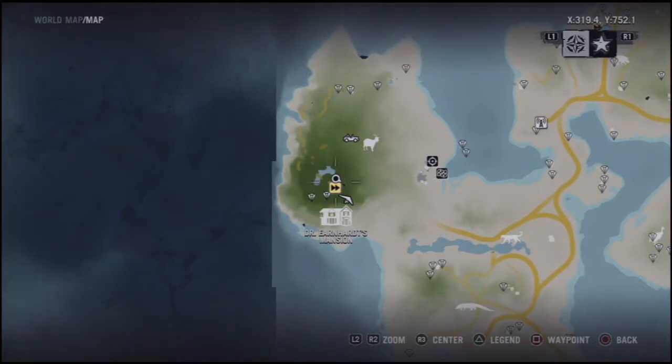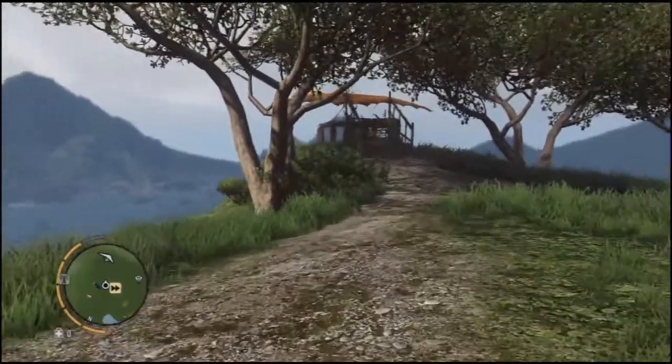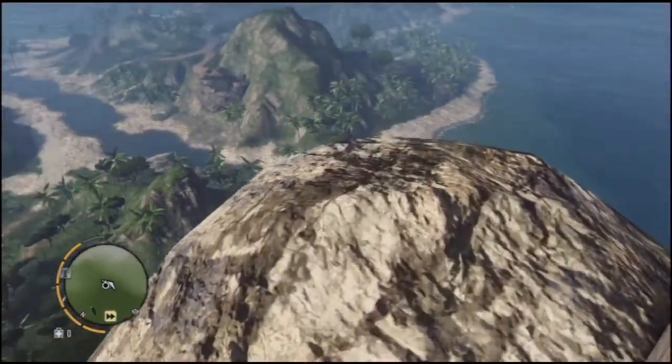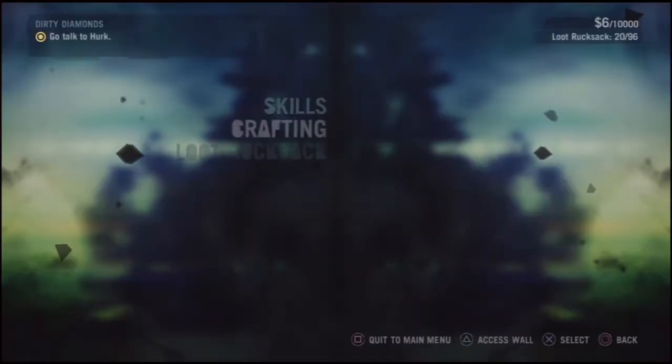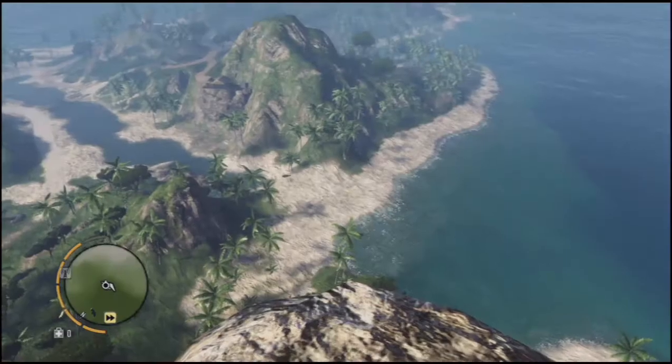You can quick travel or fast travel to Dr. Earnhardt's mansion. This is after I beat the game, but I don't think that's a requirement. Anyways, make an untouchable syringe — it doesn't let me use it right there, so I had to go into my inventory and press square to use it.